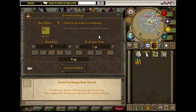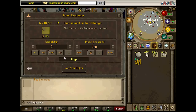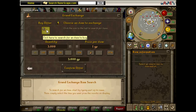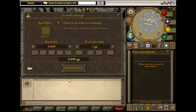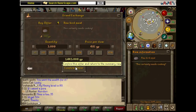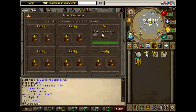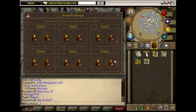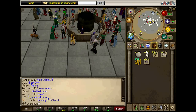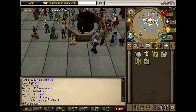I'll buy three thousand raw bird meat. Also make sure you put in like 100k of spirit shards in the Grand Exchange when you buy them, because you can only buy like 10k per three hours or something like that.